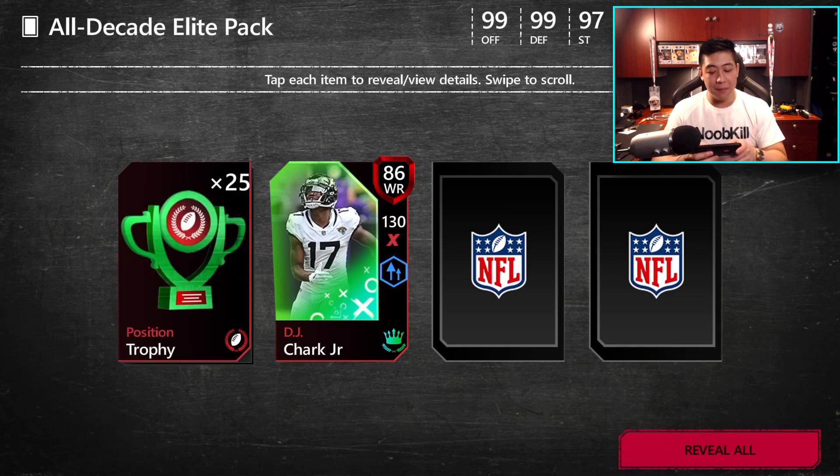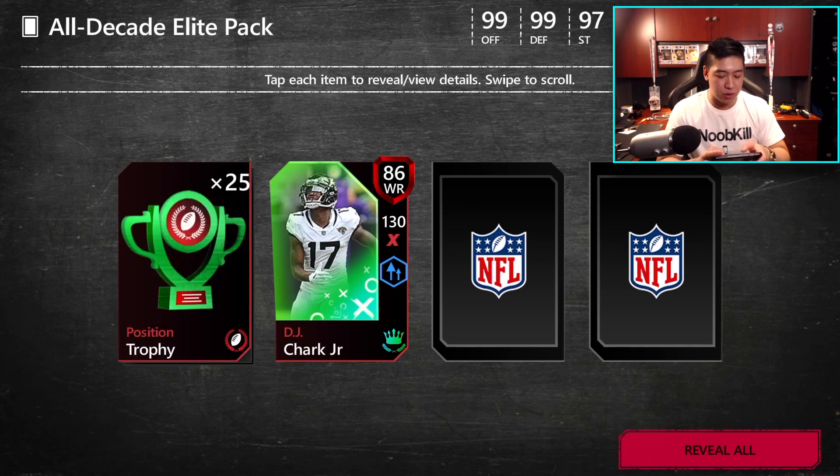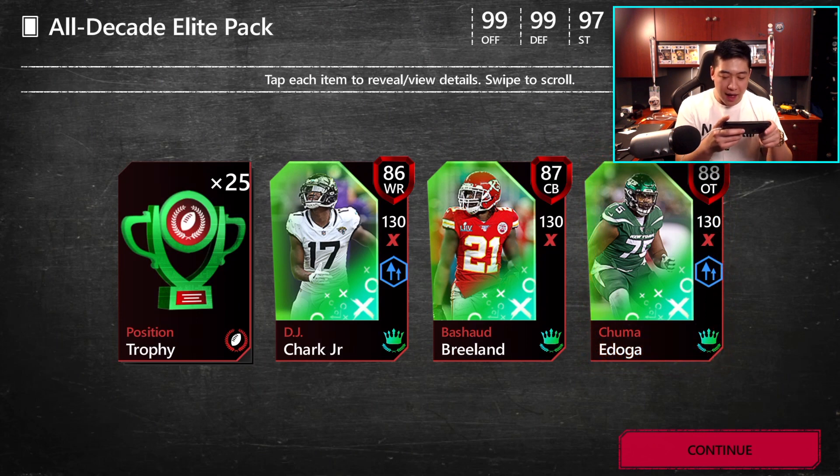This trophy is placed in any positional badge in All Decade offense. I'm guessing there's going to be something after this week — we have offense now, probably defense next. These trophies likely won't work in the defense category. We have Breeland, DJ, and Idoga — I probably butchered that name, but whatever.